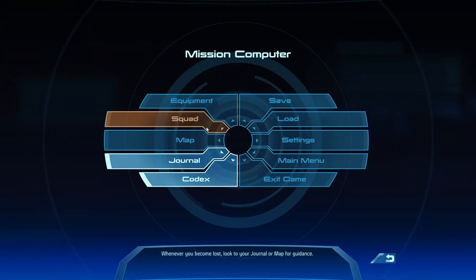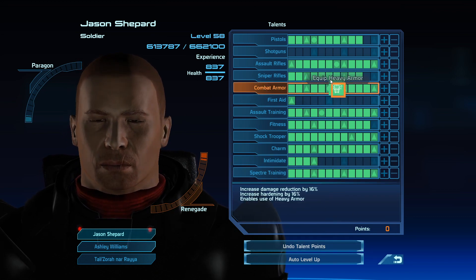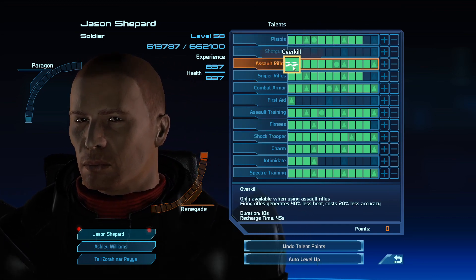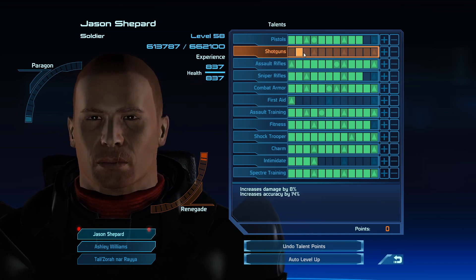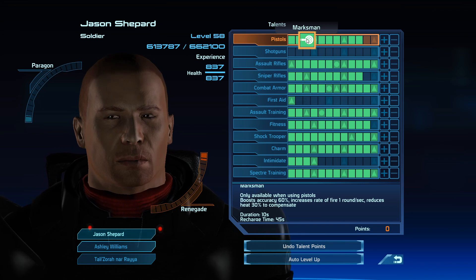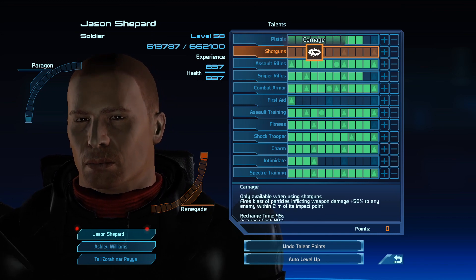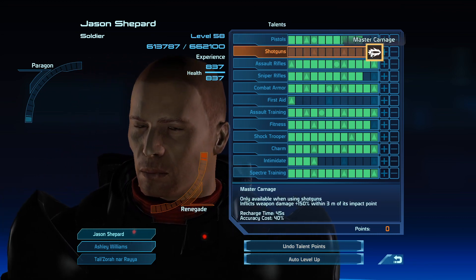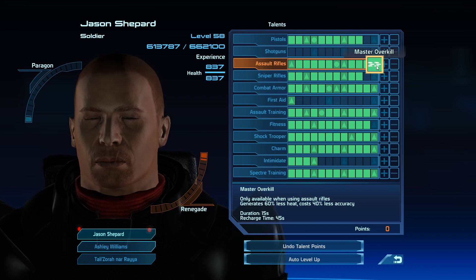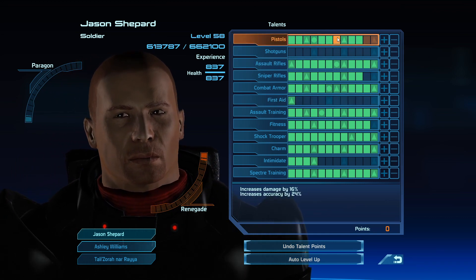The leveling system is fairly simple. You're given a certain amount of points per level and you add them as you like. Depending on the class you're playing, you will start off with a few points in certain skills. For instance, with pistols: when you've got three points in pistols it opens up the Marksman ability, and once you've got four points you can then put points into shotguns. Each tree has its own special ability — for instance Overkill, Advanced Overkill, and Master Overkill — and each time you add to the ability it gets more powerful.